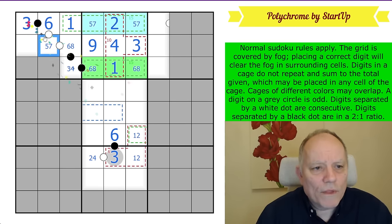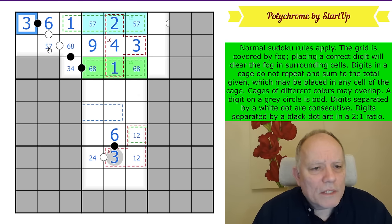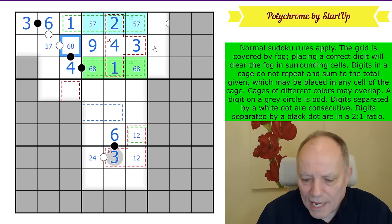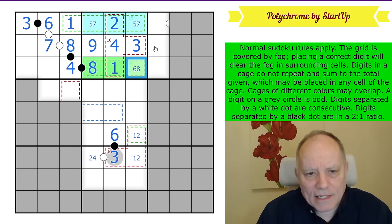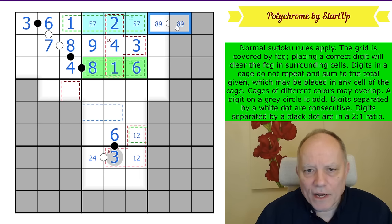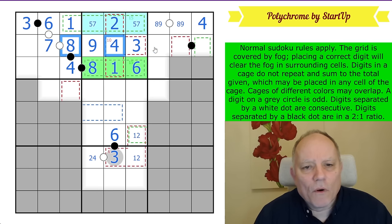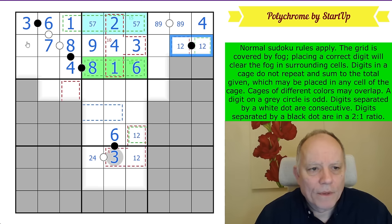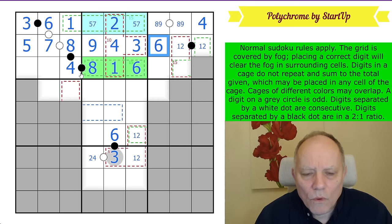Three in the corner! That fixes this as a four; this is an eight; this must now be seven. It's all coming clear. We get eight here and six here. This group of cells now is four, eight, nine on the white dot — we have nine, eight in the corner, we have four. A black dot here: that can't be three-six, doesn't have a four or an eight, so that is a one-two pair. Then I can fill in five and six in the column.